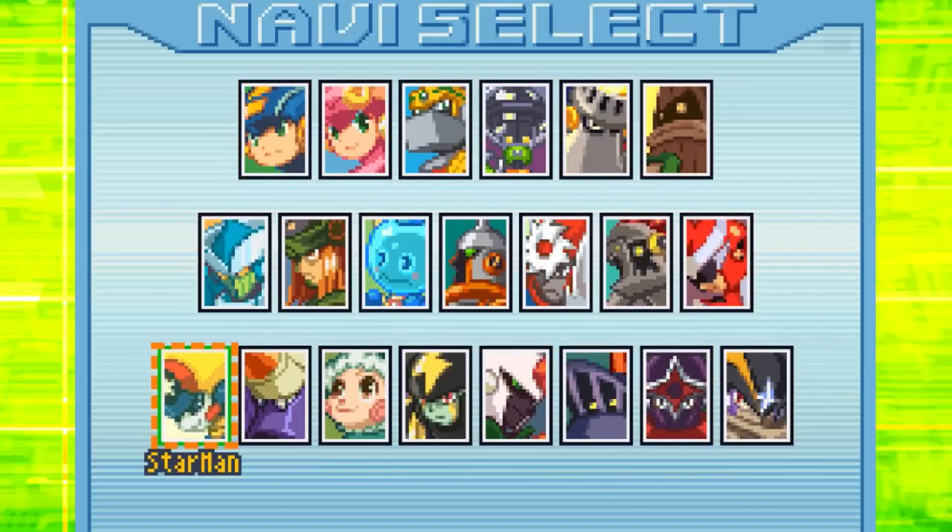One of the cool things about 4.5 is the fact that you can play as a lot of different navies. So you know — Mega Man, Roll, Guts Man, Number Man, Fire Man, Wood Man, Wind, Search, Aqua, Thunder, Metal, Junk, and Proto Man. These are the basic navies on the first two rows that you can unlock by playing the game normally. However, the ones on the third row originally you could only unlock by using the battleship gate accessory and slotting in Navi chips. Of course, the battleship gate didn't really come out in America, so what they did for this patch is they made it so you can unlock everything in-game without needing to use the battleship gate. So that's pretty epic.